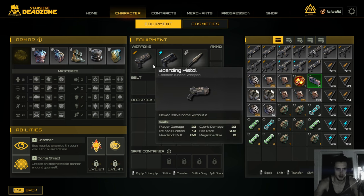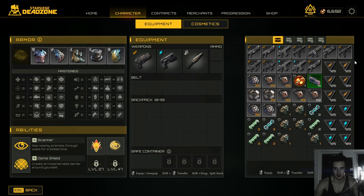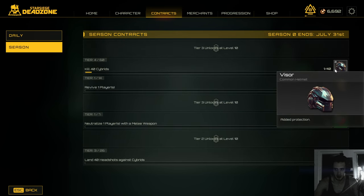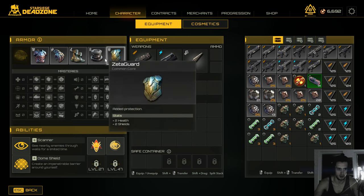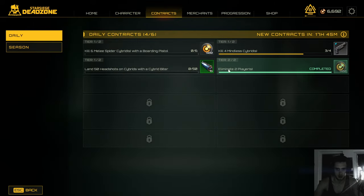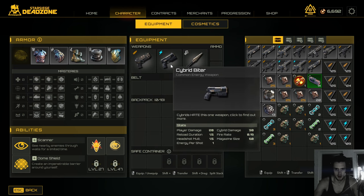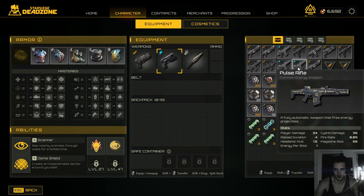It's wise to get armor before guns, but you should go in with at least one or two guns. Once you have one or two guns in your stash you can put your points into armor. Always check your contracts — if I see a contract that'll give me an armor piece, like 40 cybreeds, I won't buy myself a helmet. Check contracts to see what you need, then buy armor or guns.